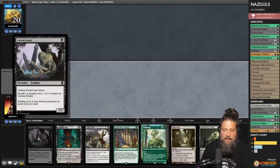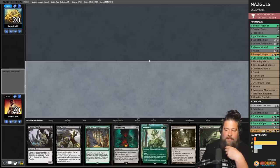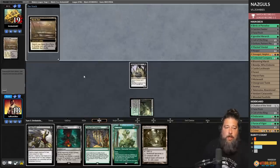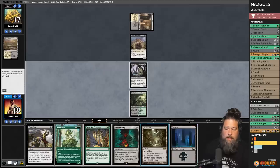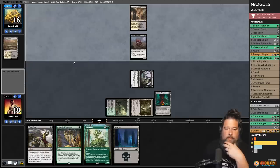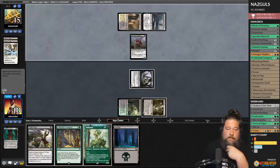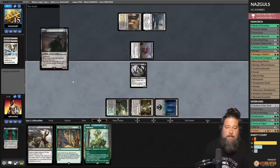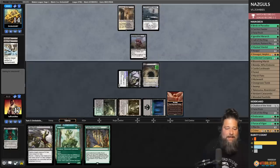We keep the hand — we have the Coco and need some lands. One-drop is a Carrion Feeder, not as good as a mana dork. Overgrown Tomb untapped and Carrion Feeder, go. Opponent plays Marsh Flats, cracks it, Godless Shrine and Carrion Feeder. We play Mutavault and run out a Call of the Ring. Get in with the Carrion Feeder — only one land away from Coco. Opponent plays Snow-Covered Swamp and disenchants the Call of the Ring. Play the Nazgul, get tempted, Carrion Feeder becomes ring bearer.